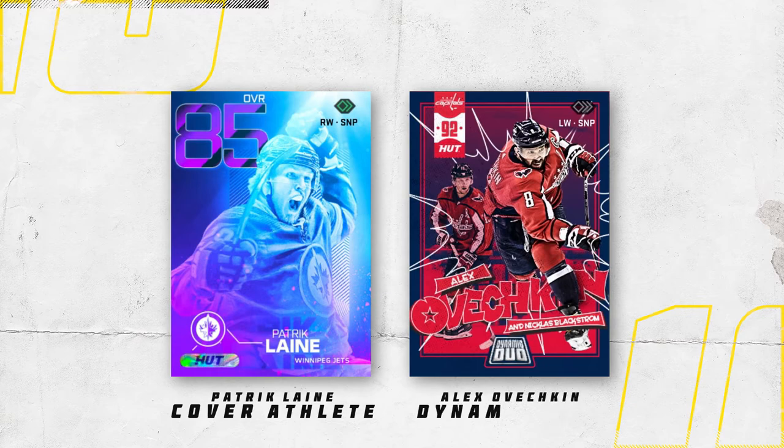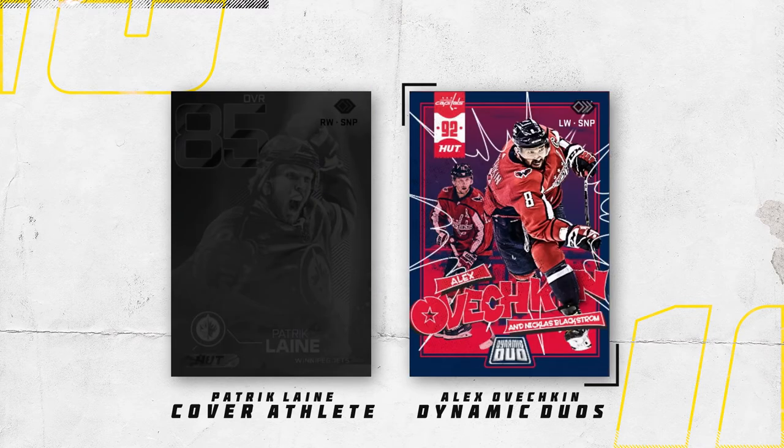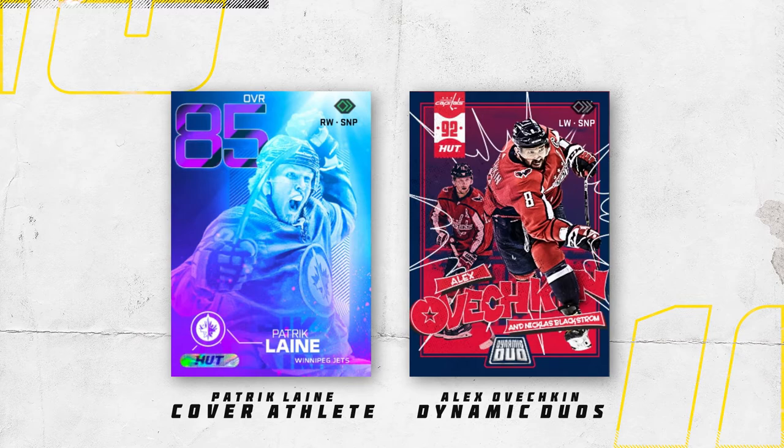Next we've got the Patrick Laine Cover Athlete versus the Alex Ovechkin Dynamic Duos. The Laine card is really nice — I love how they used the cover art for the game as inspiration for the color palette, that nice blue-to-purple gradient, plus a holographic-style sticker on the bottom left, slanted lines texture in the background, and a nice light leak at the top. The Dynamic Duos card has a cool comic book motif with halftone textures, a great cutout making it look like Ovi is stepping over his name, and Backstrom in the background. It might come as a surprise, but I've got to go with Laine on this one.